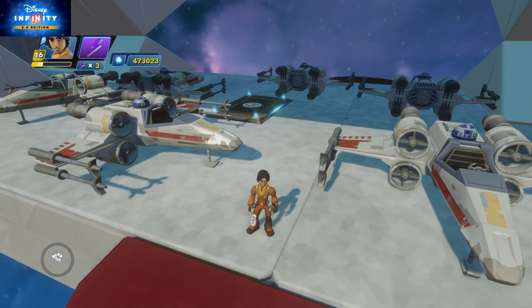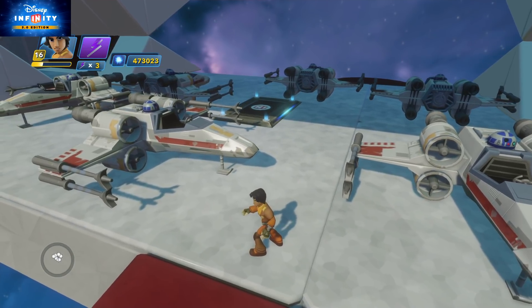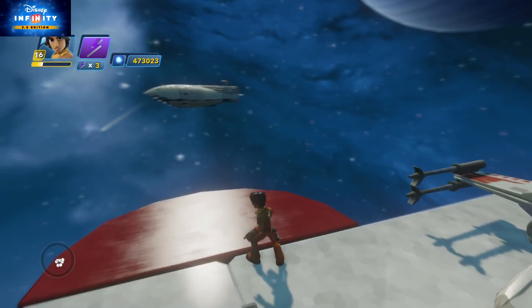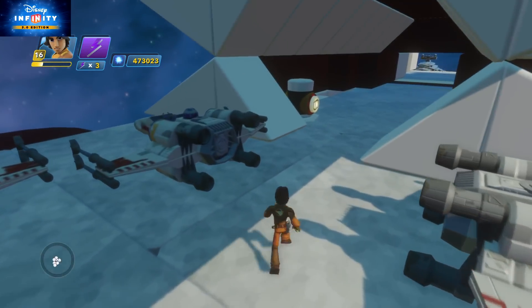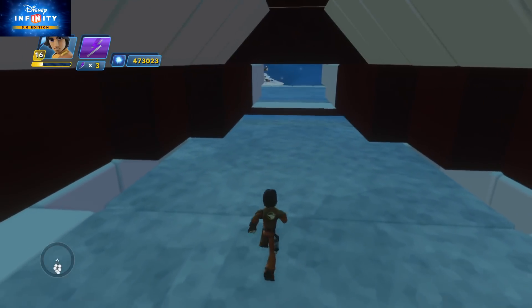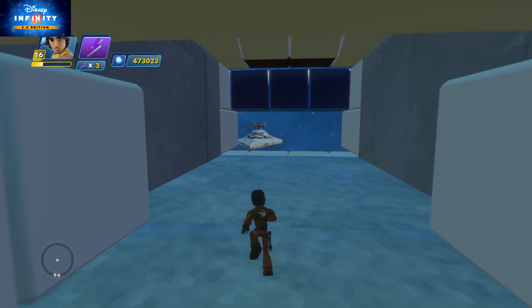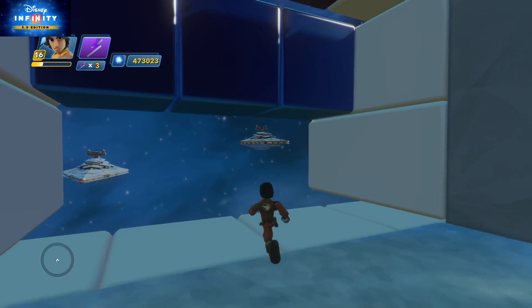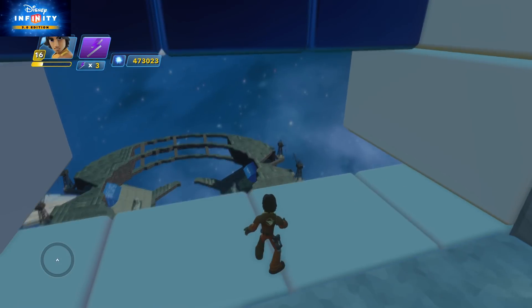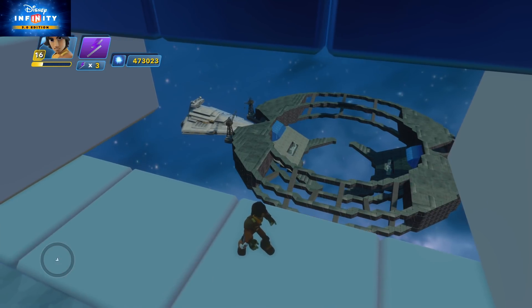Hi everyone, welcome to another one of my Disney Infinity tutorials. We're doing a Rogue One mission. I've picked Ezra because he looks very much like Cassian from the Rogue One movie, which I actually did enjoy. We're on a Rebel cruiser, on the Rebel fleet, and we're going to attack two Star Destroyers protecting the Shield Gate over Scarif. Our mission in this level is to destroy that Shield Gate.